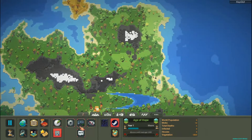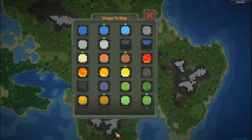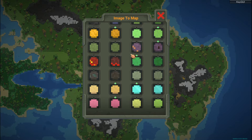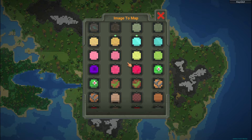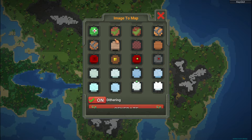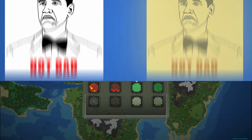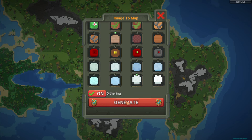Today I bring you the solution to your problem. Let's get started. Image to Map is a World Box mod which basically does what it says: it converts normal images to World Box maps. Very useful, if you ask me. To install it, you will need to have previously installed BepInEx and paste it in the plugins folder.